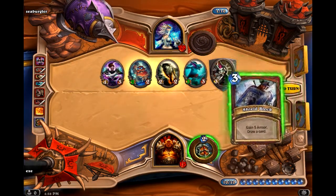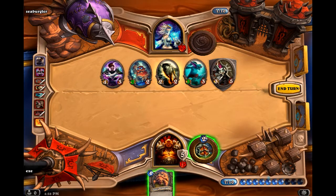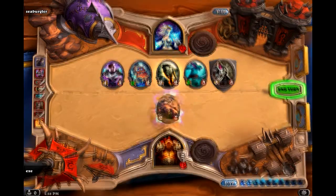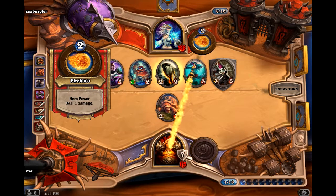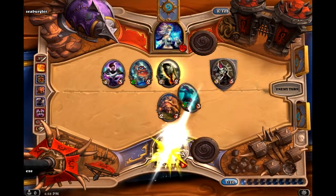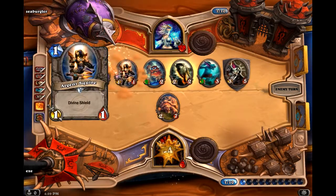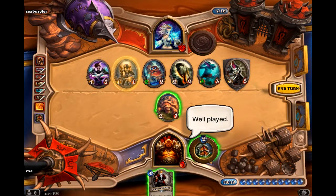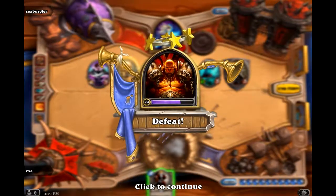We have many secrets. Shield block — that's something. I don't think Snapdragon Oasis is really going to save me here. So three, eight, ten, fourteen. I survived for this round, but I don't see me surviving much longer. And there's the first loss.